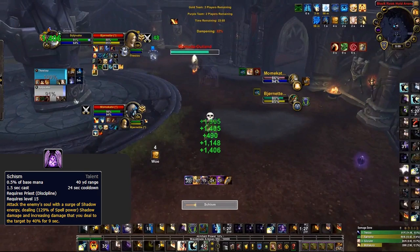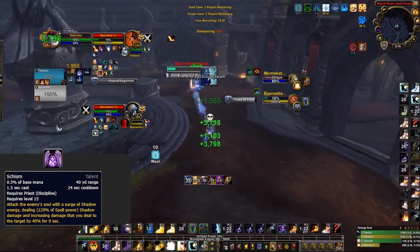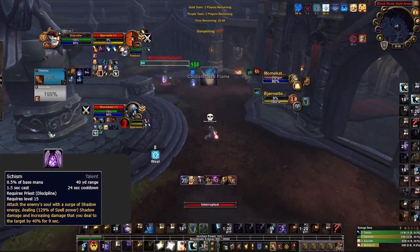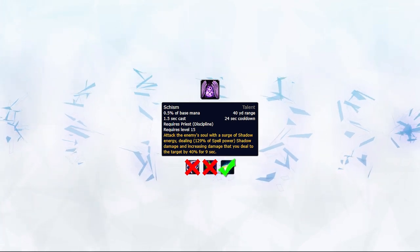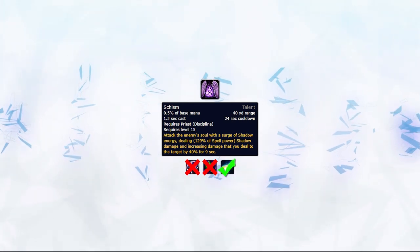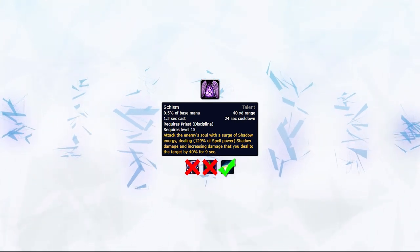Schism, if talented, is your biggest burst heal from Atonement. Not only does it hit hard, but it also applies a 40% damage taken debuff to the target, meaning your spells hit harder and you dish out more healing. When using Schism, look to combine it with a Penance and Power Word Solace, then maximize your Smites during its uptime. Note that your Shadow Fiend and Mindbender do not get affected by Schism. Penance is unique in that you can use it as a direct heal or as a damage-to-heal via Atonement — we'll cover Penance in more depth later.